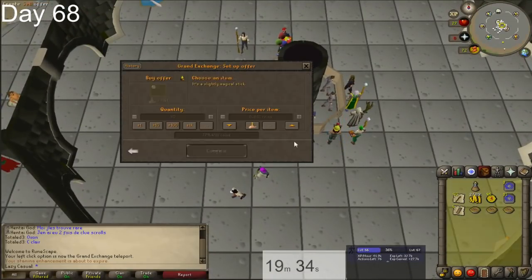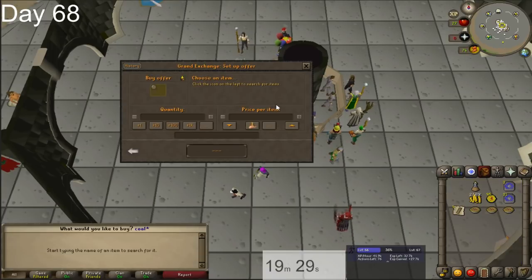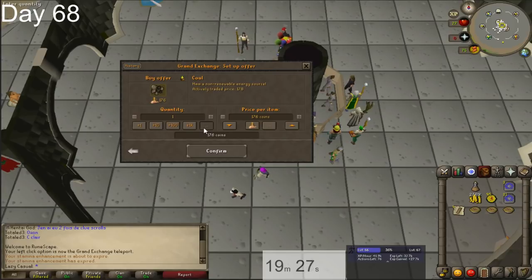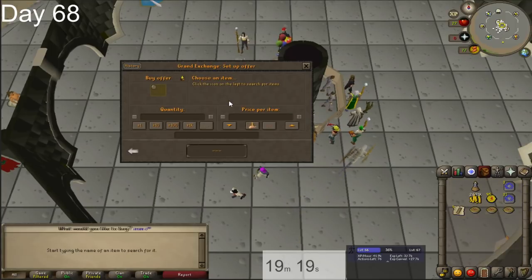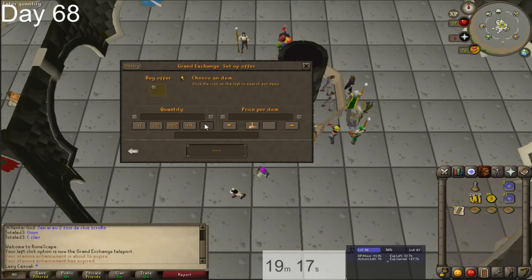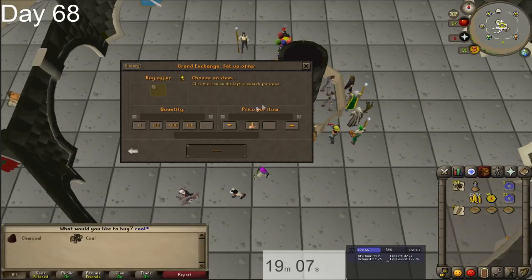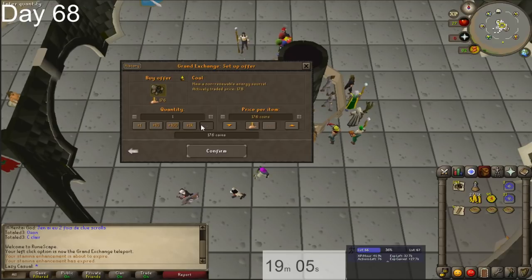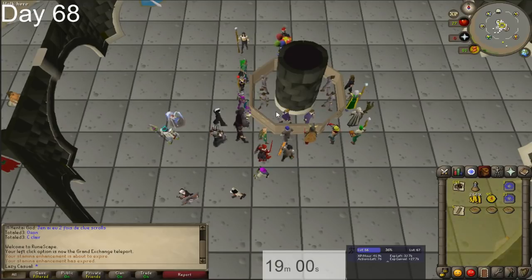Some of the benefits of getting agility up are shortcuts. At level 66 we should be able to go through a lot of shortcuts in the game, especially with a summer pie. It also raises your energy regeneration rate. There is a common misconception that the higher your agility, the slower your energy drains when running, but that's actually false. What agility does is make it regenerate faster while you're not running, and it's a pretty big difference — especially if you've played on a high agility account and then started a brand new account.